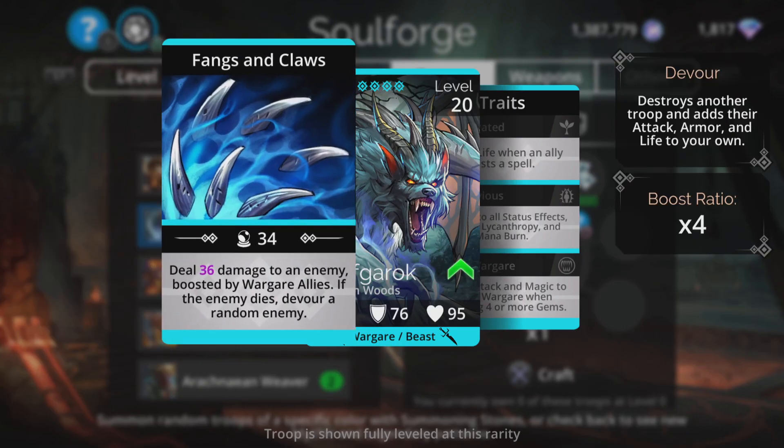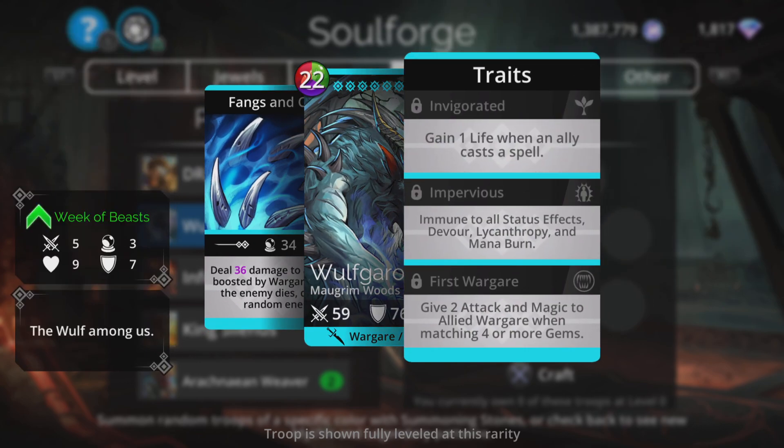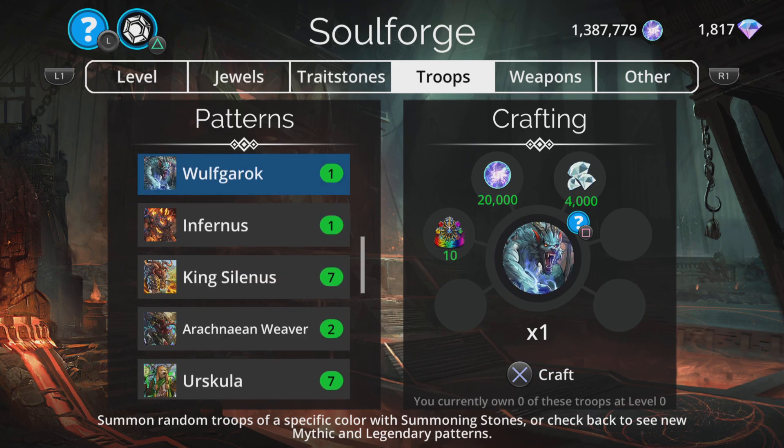Wolf Garok — not much of a fan. It deals damage to an enemy boosted by Wargear allies, and if the enemy dies, devours a random enemy. That's bad for a few reasons: the damage isn't a lot, you need to get them into guaranteed death range for the rest of the spell to work, and then the devour hits a random enemy, which could be someone already on low health. Not great. So from the mythics: Arachnion Weaver absolutely yes — I'd take it ahead of Infernus just because of the half price — but Infernus is also definitely worth doing, and Scourge of Honor if you don't have him. Lots to like.